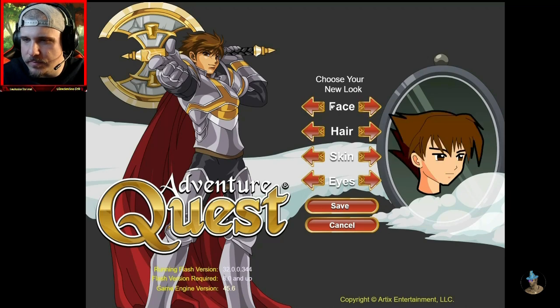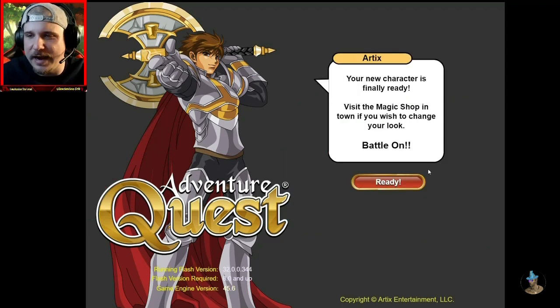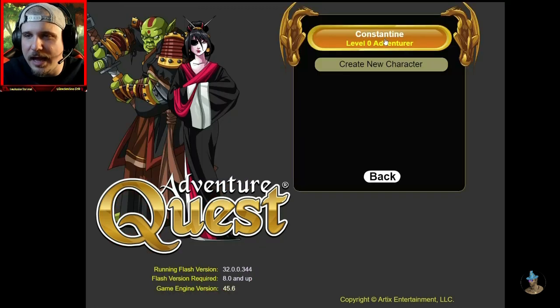Do we go with the afro? No. Is that the Julius Caesar look? I think we got to go with this classic Squall RPG hair. Blonde hair for sure, and we'll go blue eyes. Your new character is finally ready. Visit the magic shop in town if you wish to change your look. Battle on. Constantine,